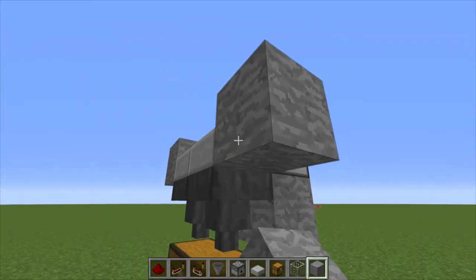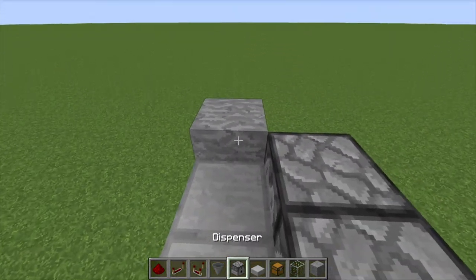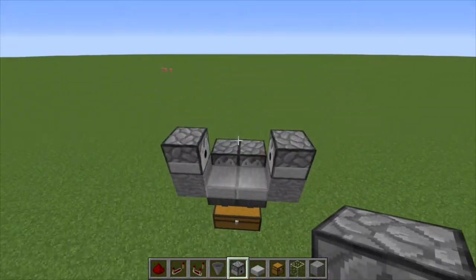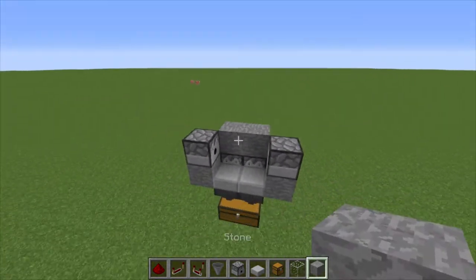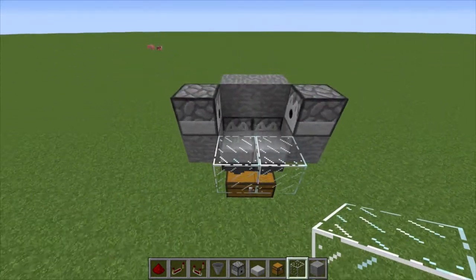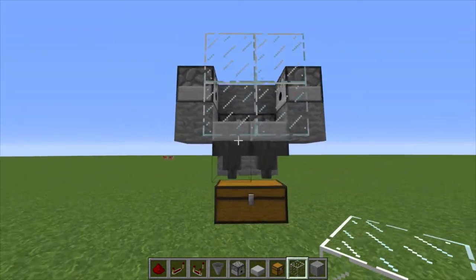And then two blocks on the side of the slabs. And then on top of the blocks, place two more dispensers facing inward. This is going to be the killing mechanism, which is going to roast the chickens when they are of the right age. Two blocks on the top of the dispensers back there. And then on the front, just throw down some glass for a little viewing window. And that's basically the entire containment chamber done.